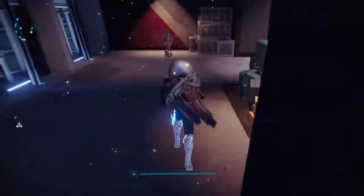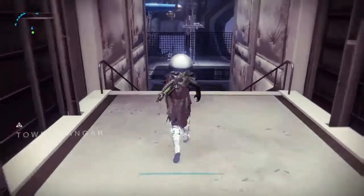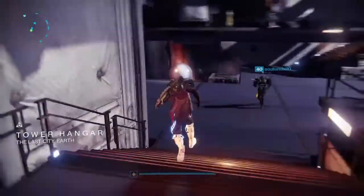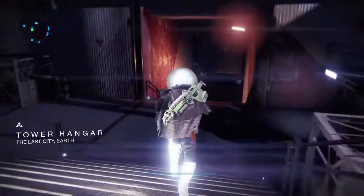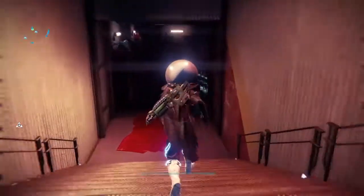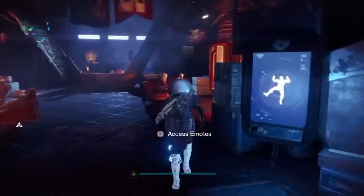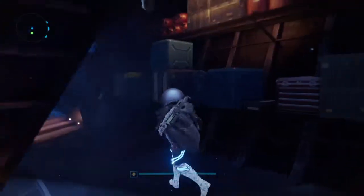All you have to do is go to the Tower — you know where Xur was last weekend. If you don't, just follow my path. Go down to the Tower hangar, then go down into the music room.